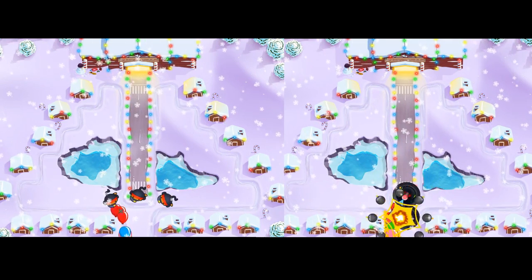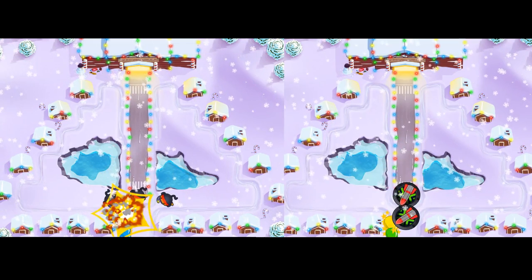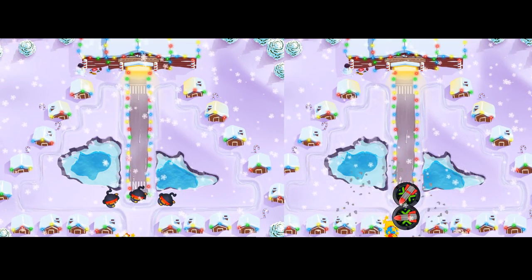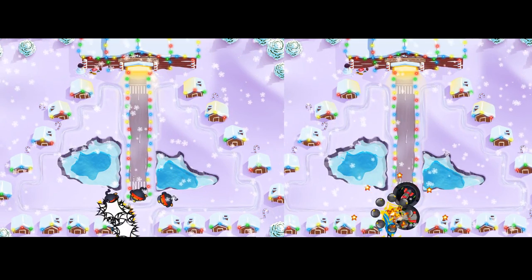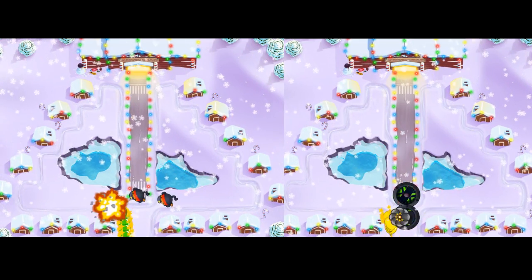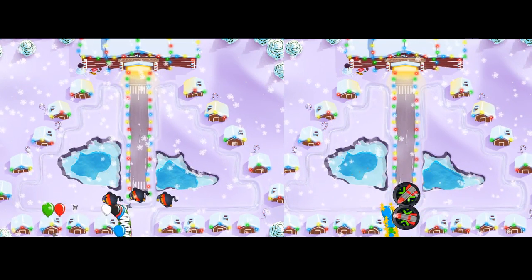Both are powerhouses in their own way. The 2-3 ninja has two different attacks: the explosive shot as well as his regular shuriken, which definitely adds to the intricacy of his actual popping power. The 4-2 cannons usually have a weakness to black and zebra bloons, but not anymore when you get them all the way up to the 4th tier upgrade.